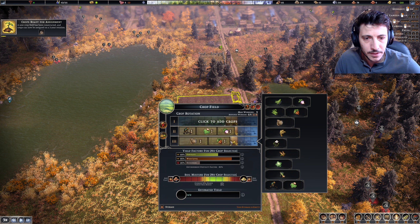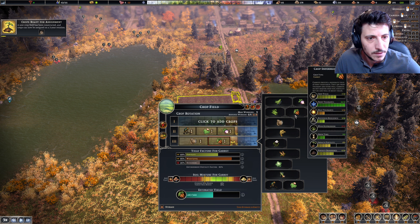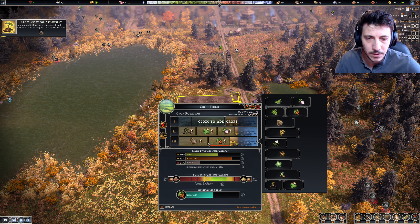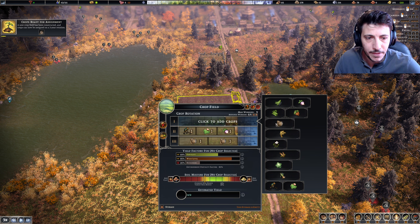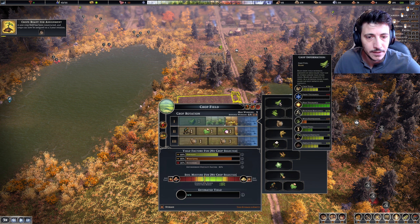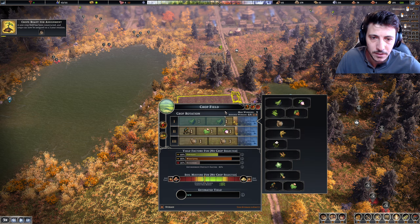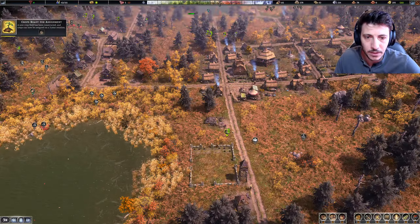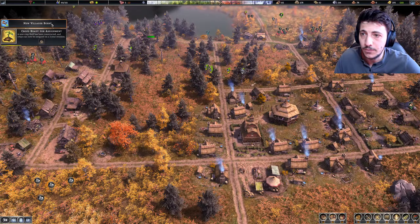Maybe even put in some carrots here — doesn't require high fertility but does less well in rocky soil. Maybe we'll just do double flax and then go back into maybe double beans. Alright, I think that seems good for now — we can always change it later. A new villager born, more infants.